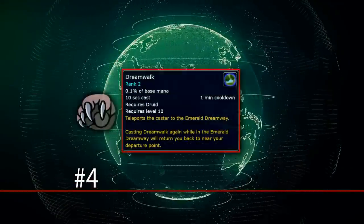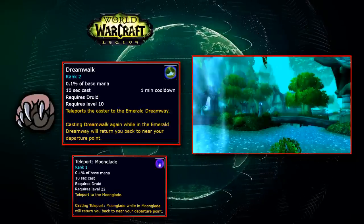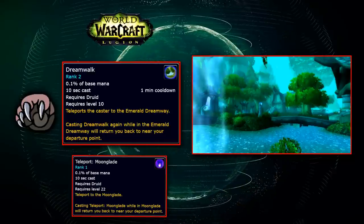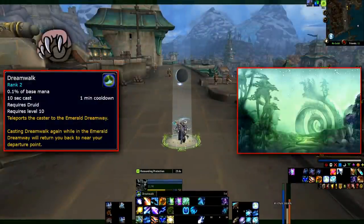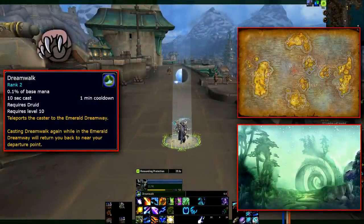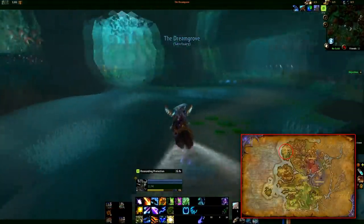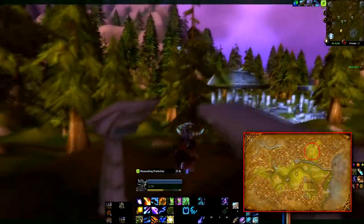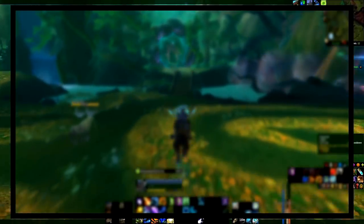At number 4, we have the Druid ability Dreamwalk. Druids have always been able to teleport to Moonglade, and in Legion the Moonglade teleport ability was replaced with Dreamwalk. Both Teleport Moonglade and Dreamwalk have a cast time of 10 seconds. Teleport Moonglade is automatically learned at level 22, and is replaced by Dreamwalk when the Druid does the intro class Order Hall quests in Legion. Dreamwalk allows Druids to teleport to the Emerald Dream, where there are portals to several World Trees across Azeroth — including Dreamgrove in Val'shara, Nordrassil in Mount Hyjal, the Great Tree in Feralas, Vordrassil in Grizzly Hills, and the Great Trees in the Hinterlands and Duskwood. There is also a portal to Moonglade.